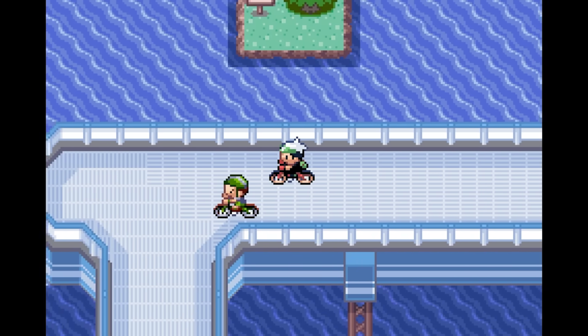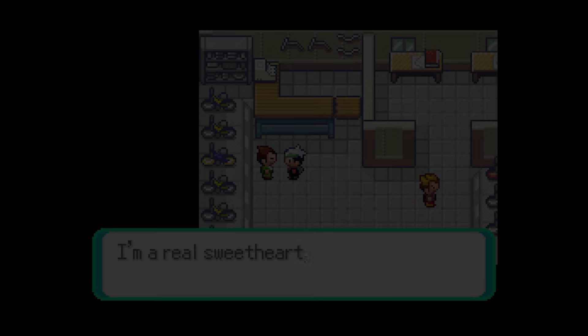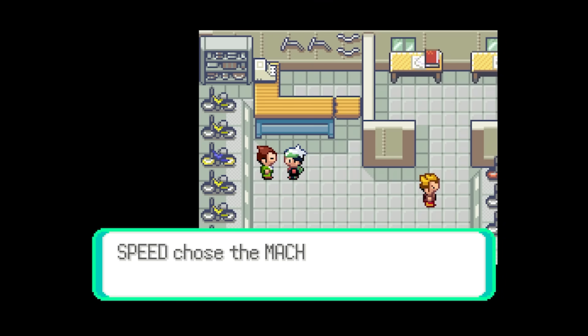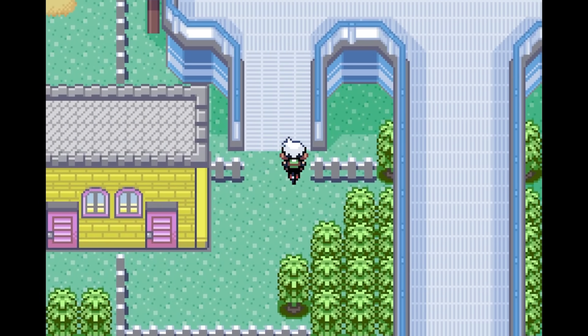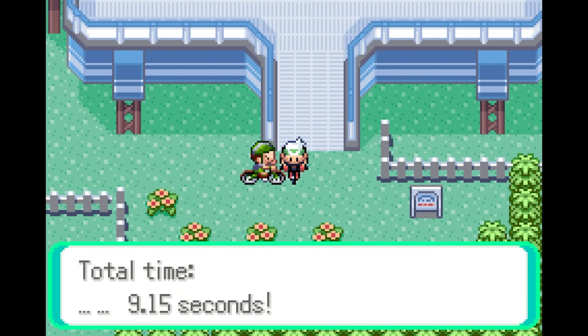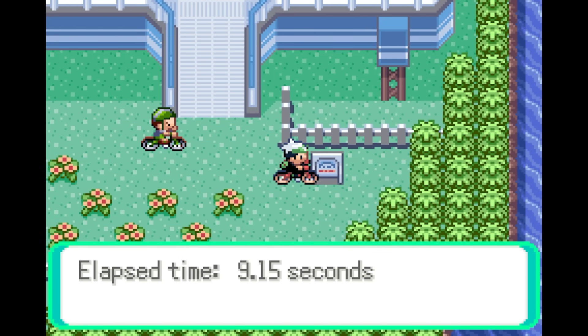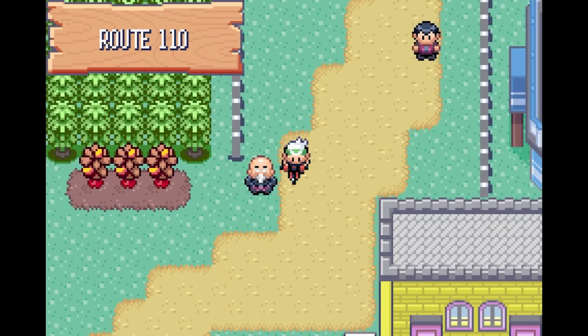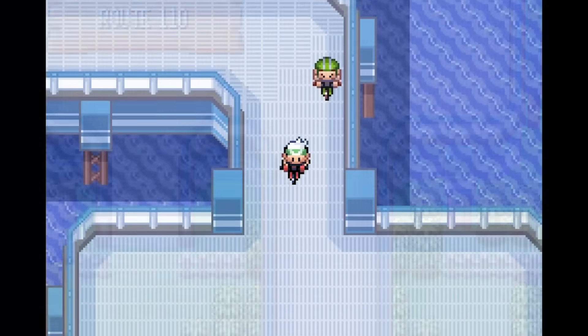Upon acquiring their brand new bike, the player can now ride on the Cycling Road and defeat some trainers along the way. If the player chose the Mach Bike and entered the Cycling Road from Mauville's side, the game would initiate the challenge and the Bike Team song would start playing. After completing the challenge, an NPC will judge the player's performance based on how fast they went and how many collisions they had. It will then be possible to check your personal best by talking to the sign next to the judge. On the other hand, if the player tries to do the challenge with an Acrobike, the Bike Team song will not play and the judge will not say anything after reaching the end.